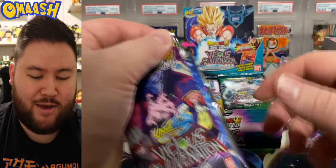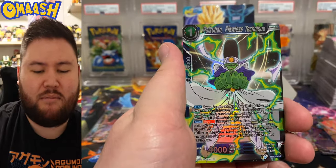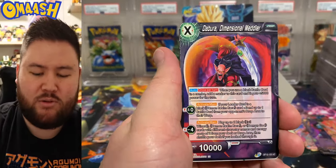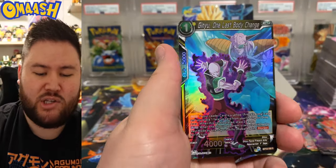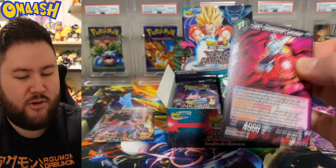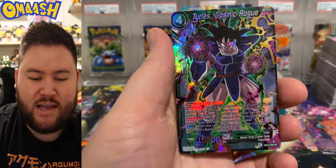Obviously left side won last time. Let's see what the left side has this time — see if the right side can beat the left side this box. Out of all the boxes so far that have come out, I have all of the boxes except two. The two that I need are the big hitters — the big boys. We got the Tournament of Power, which is absolutely crazy. That box is selling for at least $2,000 right now — so nuts. And then Universal Onslaught, which is going — Ginyu, very nice. Universal Onslaught is like anywhere from $600 to $800. Pretty hefty for a Dragon Ball Super box.